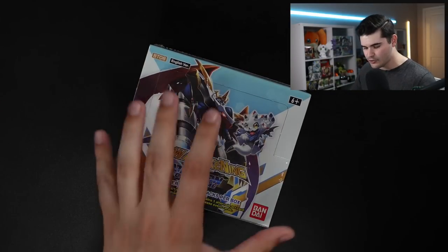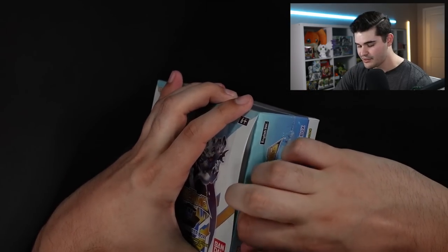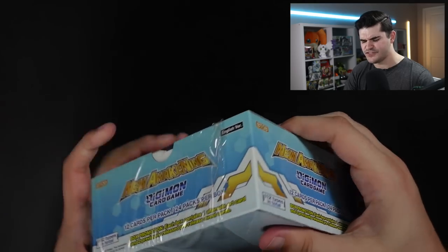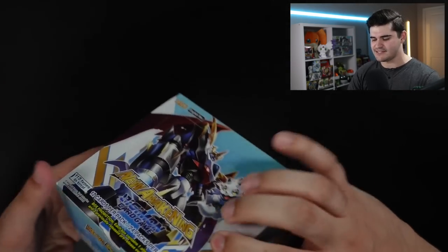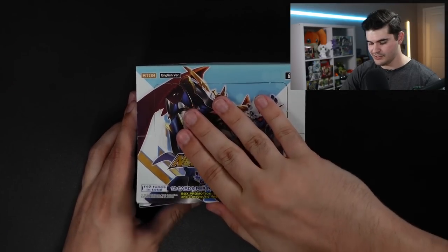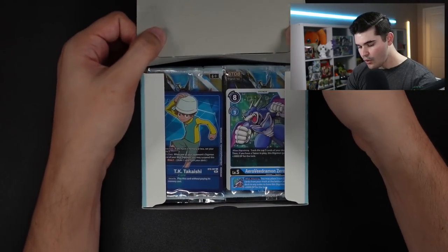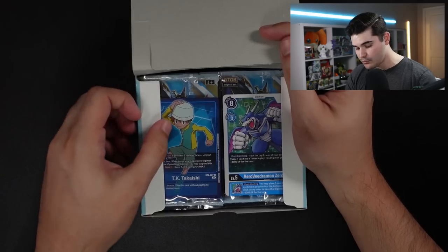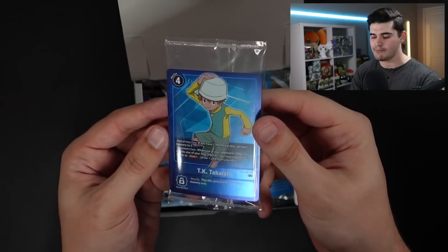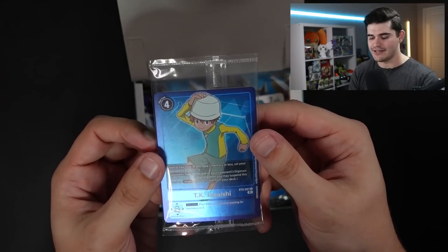Nothing like cracking open a booster box with a knife. These boxes feel bigger than ones of the past, I think. Moment of truth — oh, whoa! I got a flash there, but we got a TK Takaishi, the new blue Tamer that came out in set eight.